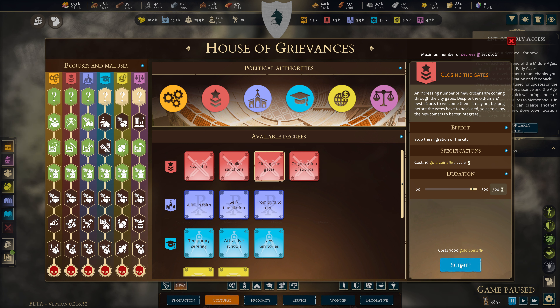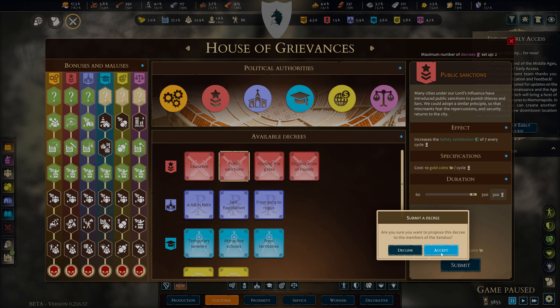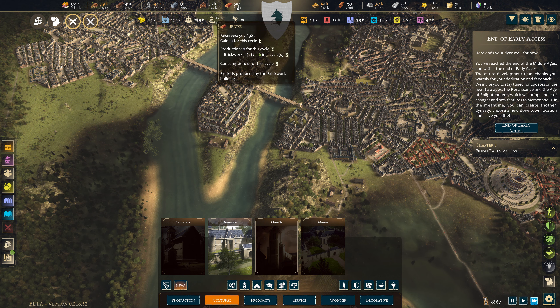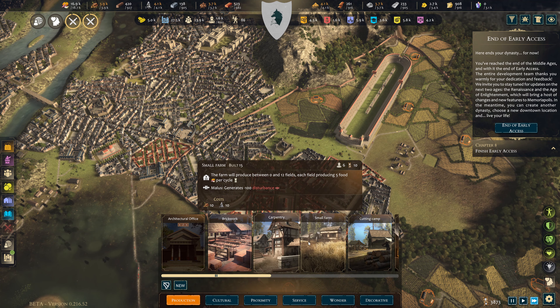The next thing I want is closing the gates. It costs 3,000 gold coins — I've got enough workers. I should have done this ages ago. That stops the population coming in because each new person is basically unsatisfied, and that's not what we want.